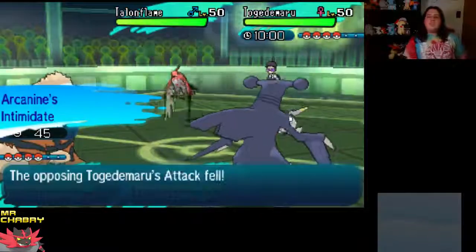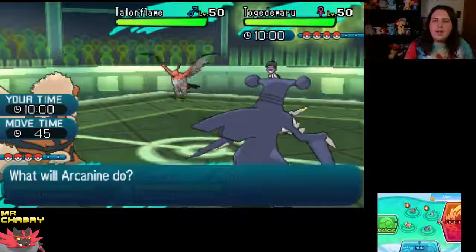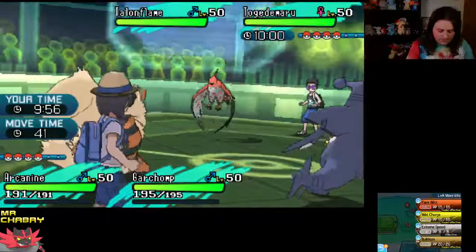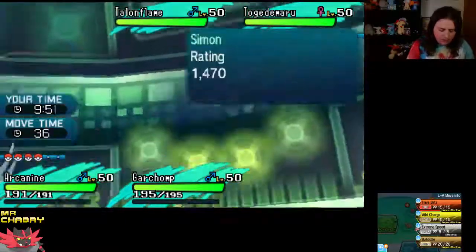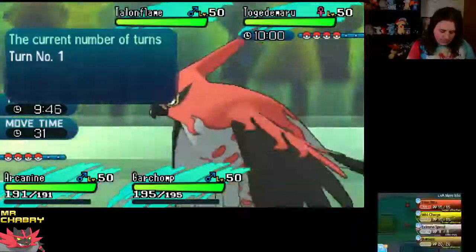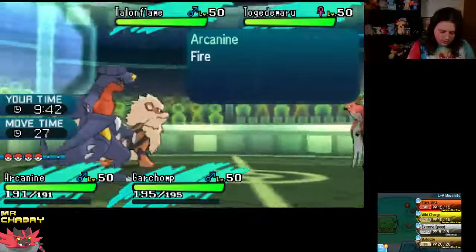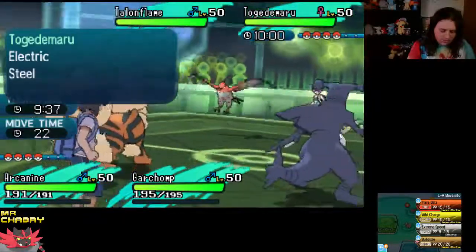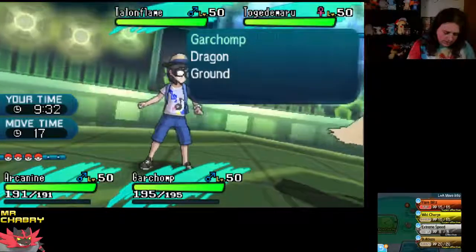We're just going to Intimidate these two. Togedemaru has that one move, Zing Zap, and it does a lot. Does Extreme Speed go before Talonflame's Brave Bird? I could get a Bulldoze off — that should take out, or at least do a lot of damage to Togedemaru. I'll Wild Charge the Talonflame and Protect the Garchomp, because Brave Bird's probably going towards Garchomp.